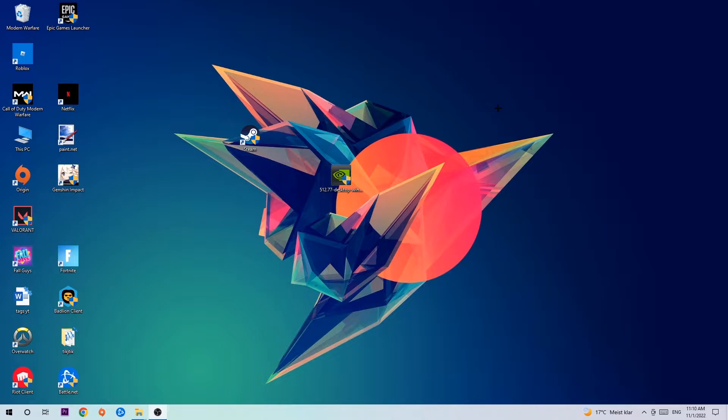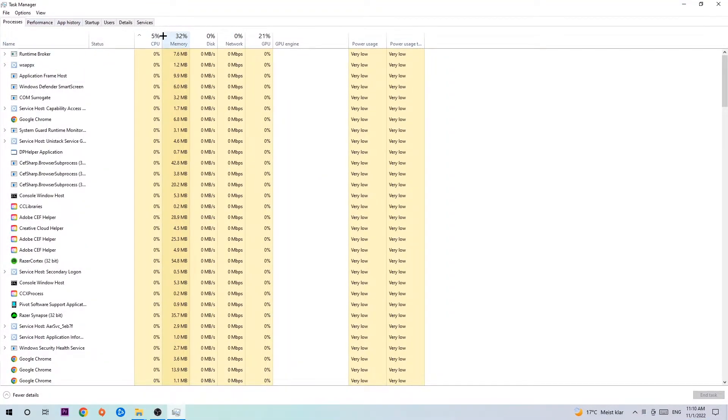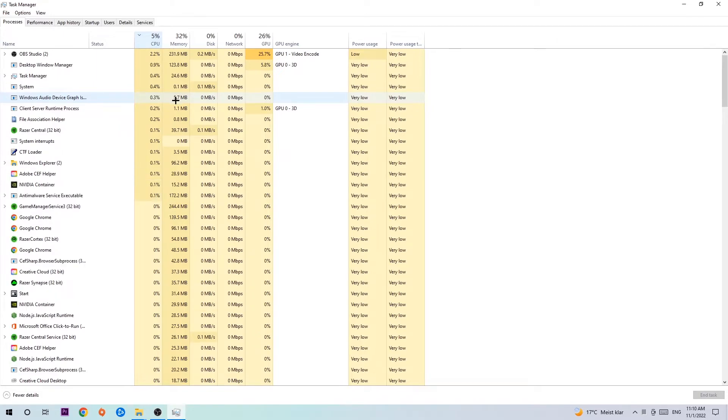So the first step I would recommend for everybody is to navigate to the very bottom of your screen, right-click your taskbar, and open up your Task Manager. Once you've done that, navigate to the top left corner, click on 'Processes', and once you click Processes, click on the CPU column to sort by CPU usage.